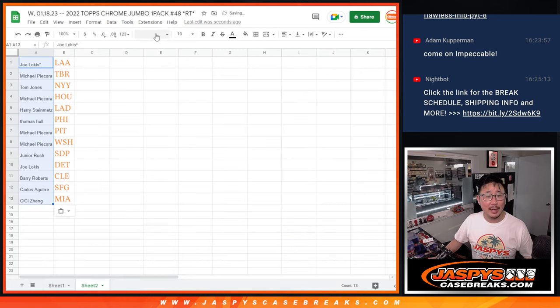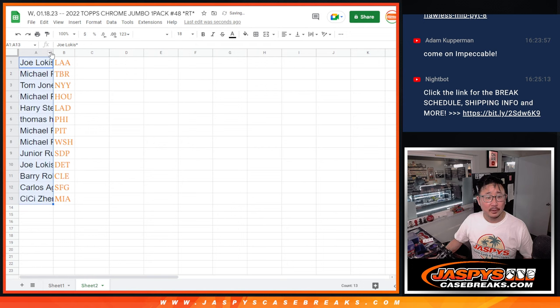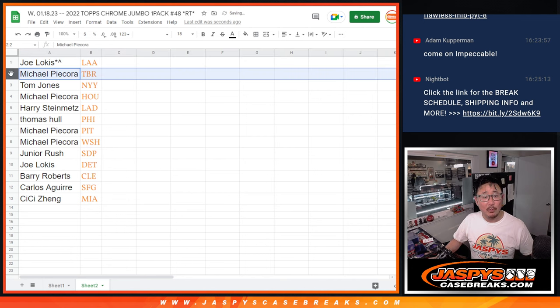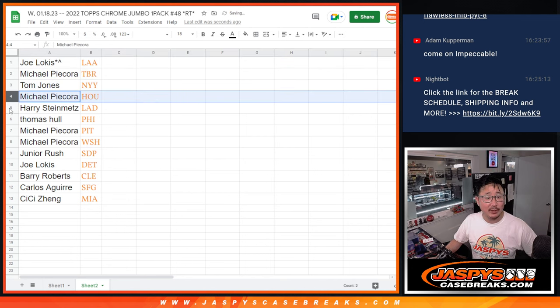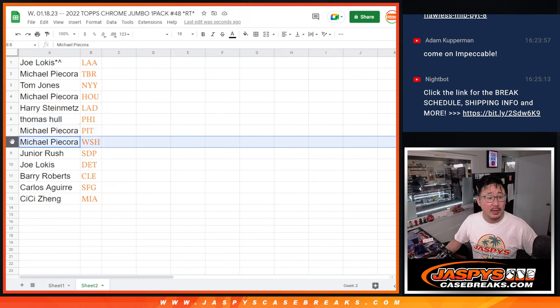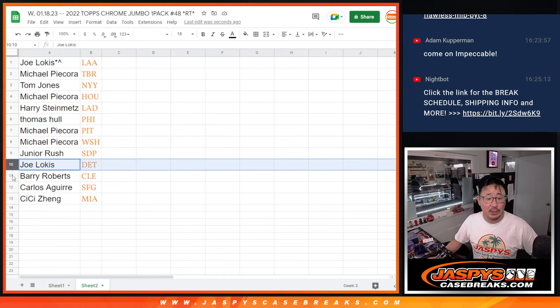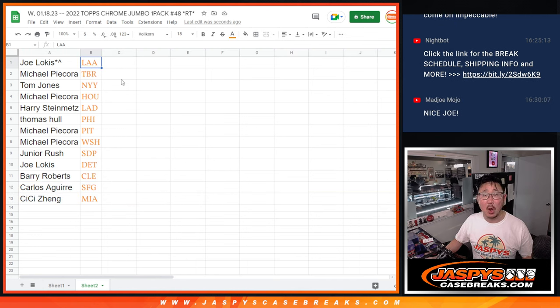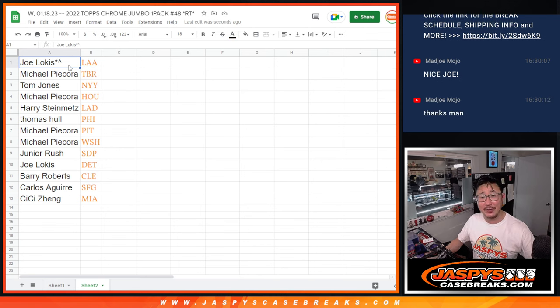Here's what you got: Joe got the Angels, Michael with the Rays, TJ with the Yankees, Michael with the Astros, Harry with the Dodgers, Thomas with the Phillies, Michael with Pittsburgh and Washington, Junior with the Padres, Joe with the Tigers, Barry with Cleveland, Carlos with the Giants, and Cece with the Miami Marlins. There you go, gang. I'm Joe for JaspiesCaseBreaks.com — I'll see you in the next video for the break. Bye!